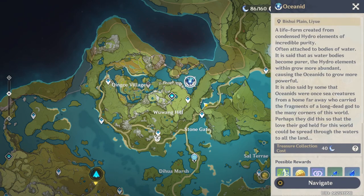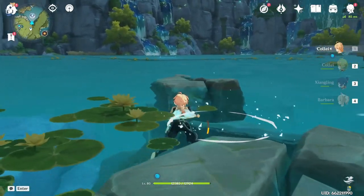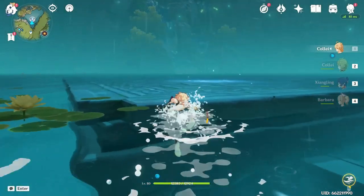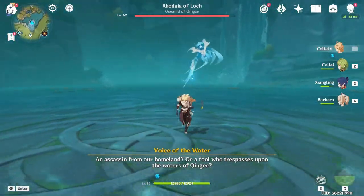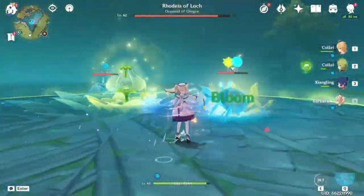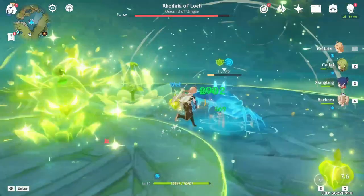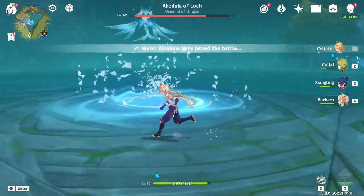I'm going to do one attempt at the Oceanid. I'm basically just relying on Collei here because she's the only one who can actually damage the ones floating in the air — Barbara is just going to heal, she's not going to do any damage. So I pretty much only have three characters, but we'll see how this goes. Originally I wasn't planning on upgrading Barbara any further, but seeing that I'm going to rely on a dendro team for a while — Hyperbloom and Virgin maybe — I might as well just upgrade her.